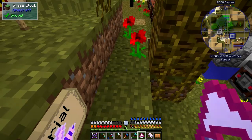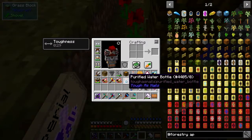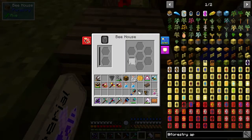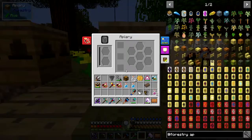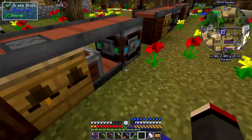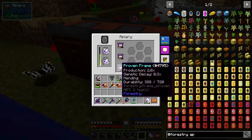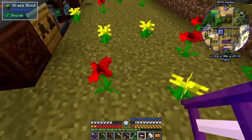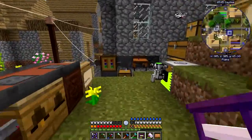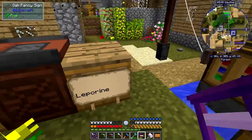The main difference between the bee house and the apiary is you get more produce from the apiary. You put your drone, queen, and princess in here and it produces output. On the apiary side you've got three extra frame slots. I've got some proven frames with mending from villages — the cheapest I got was two emeralds for three frames.